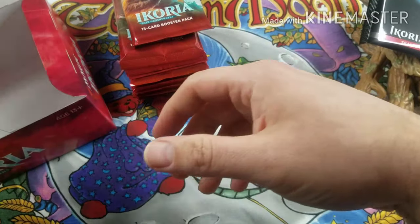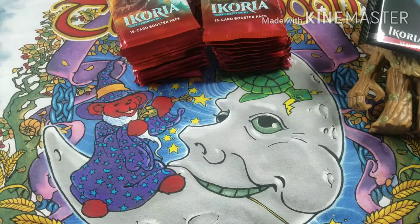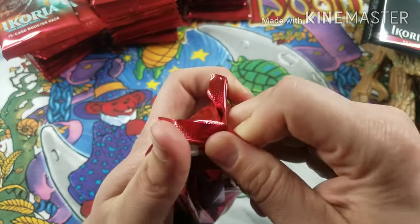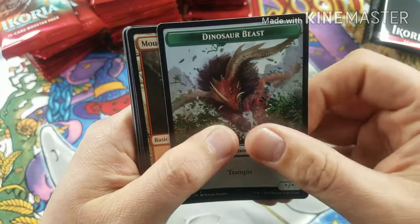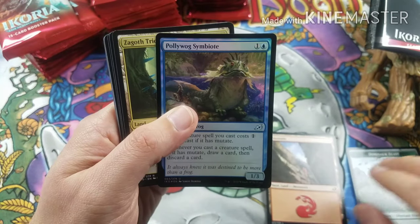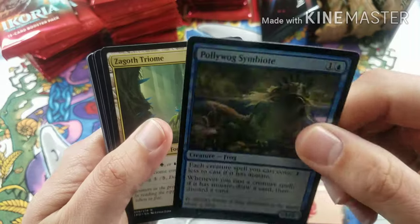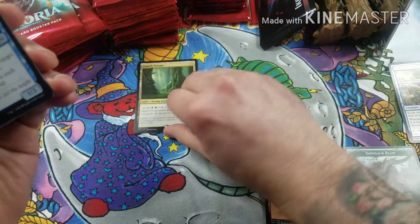Yesterday we only pulled four mythics, but it was three out of the four that I needed — and on top of that, it was the number one and number three cards, so that's pretty cool. I'm going to slide these out so we have some room to separate our stuff. We're getting right into it with pack number one off the right-hand side. Starting off with a foil on the first pack — the Poliwog Symbiote foil — and our Zagoth Triome, not the Triome we need.